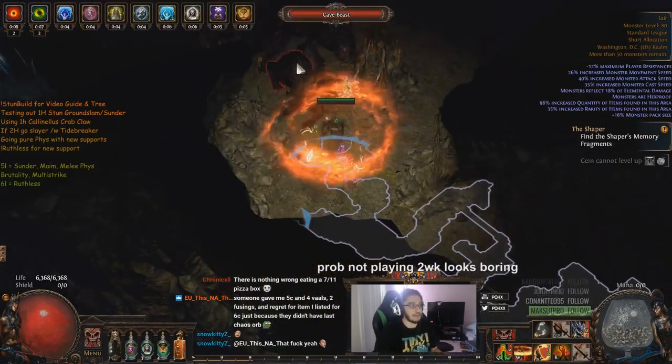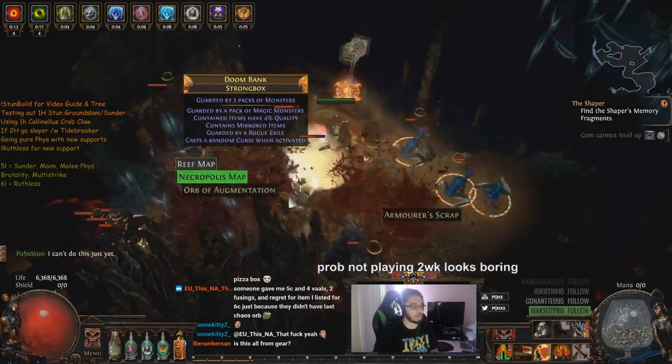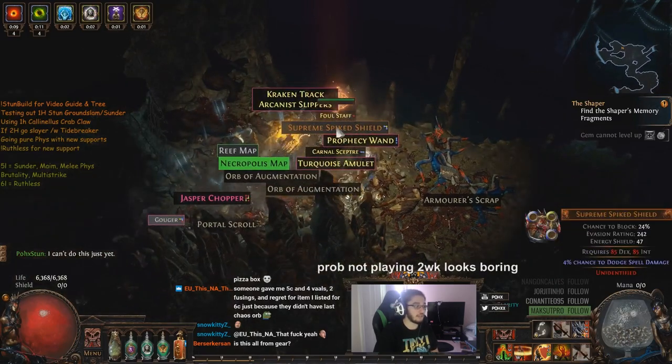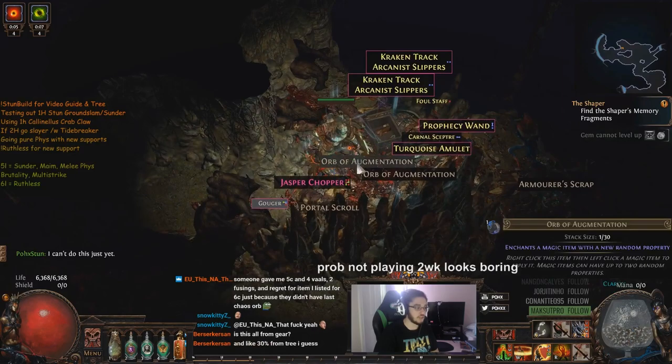I don't really like making a character with 5k life that can permastun a boss, but the second I don't permastun it, I die. That wasn't really what I was going for. Now you could do this as a two-handed build and I'm sure you could get away with a lot more. I know a lot of people that play two-handed stuns and they told me the same thing.